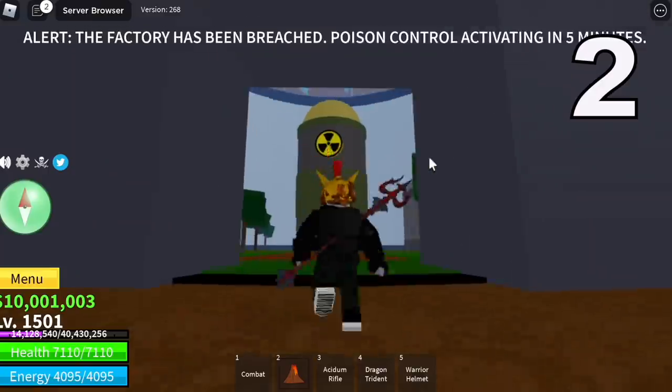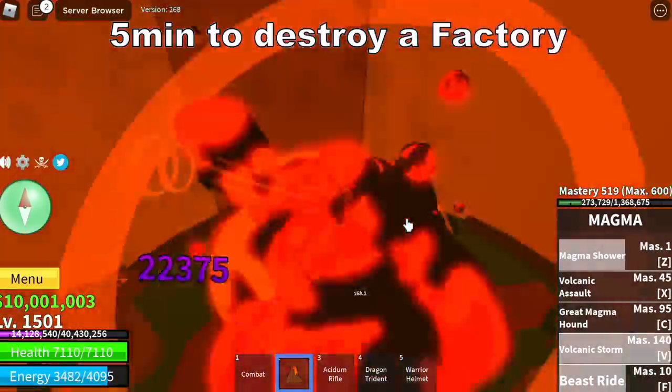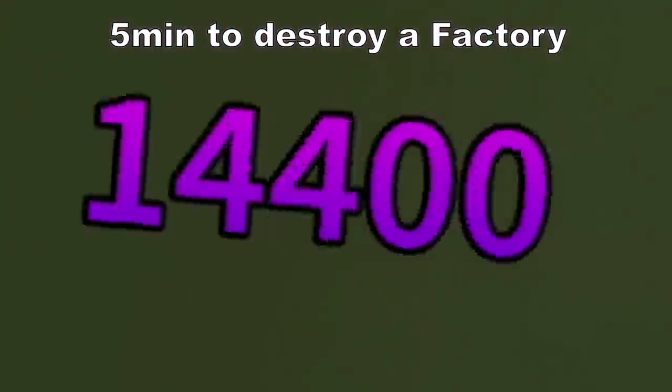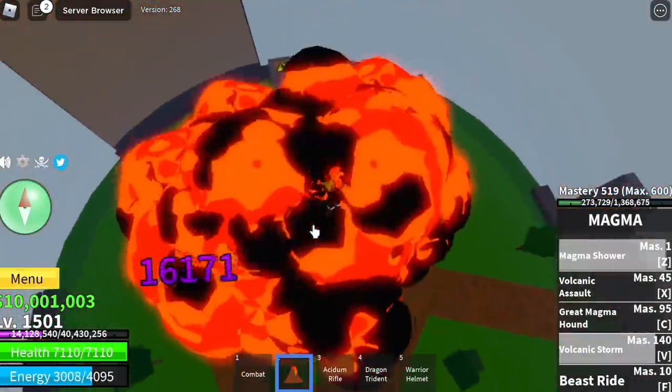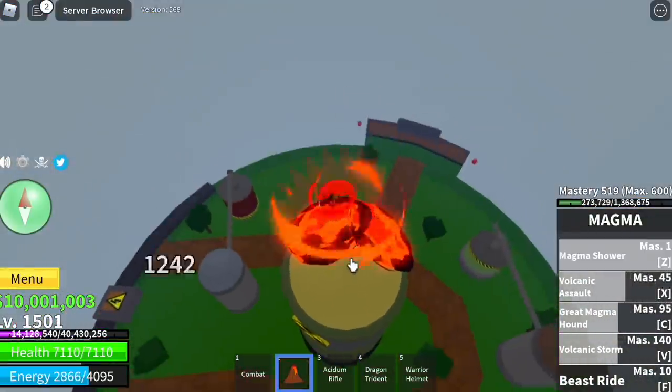Time to start our second factory, and also our second good-to-know tip: you only have 5 minutes to destroy a factory. So once it opens, make sure to bring out your A-game. Question: what happens when the time runs out? You will get locked inside the factory and you will get poisoned.